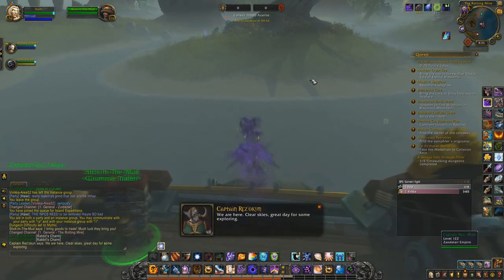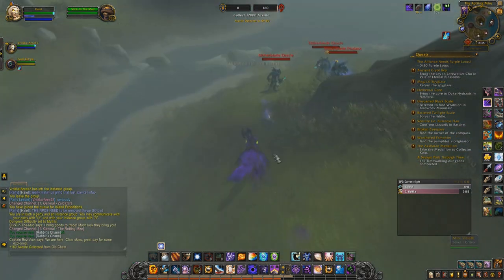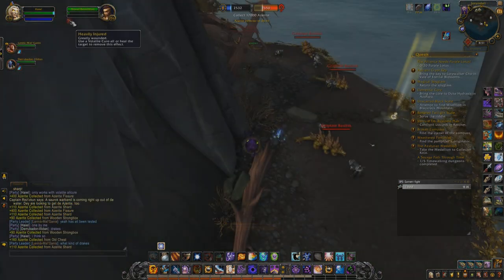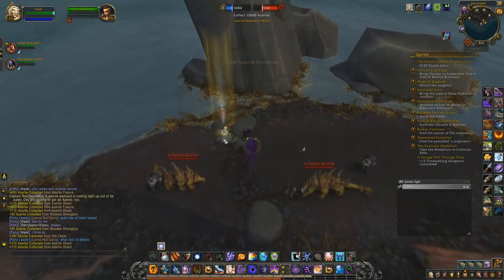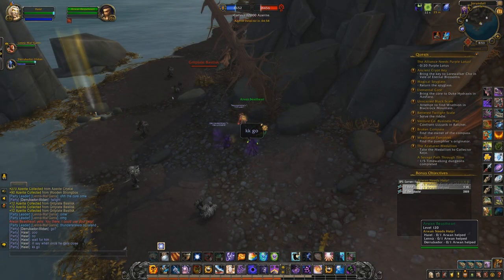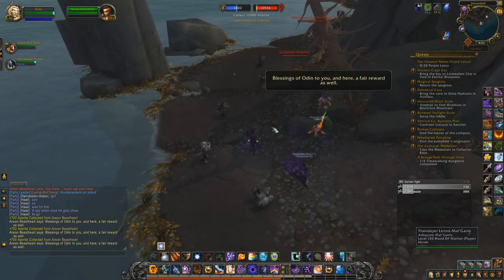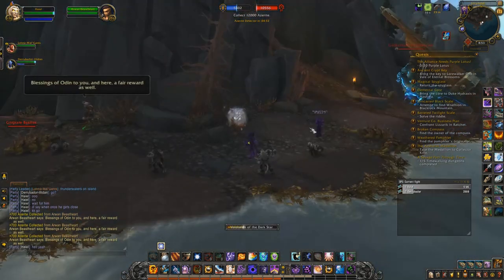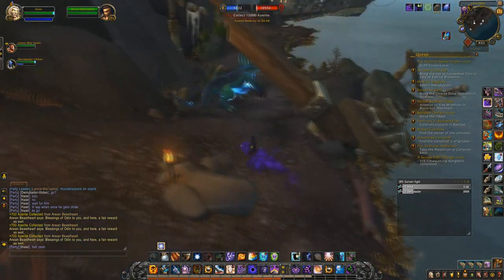Your group should split up to cover more ground. Try to avoid fighting the opposite faction NPCs, because they are more trouble than they're worth. Keep an eye out for an item called the Volatile All-Cure on the island — it's a specific quest item that can actually be stacked. If your squad casts it at the same time on the quest mob, you can get the Azerite rewards three times in a row, totaling 2100 Azerite, which is pretty significant if all three of you manage to do it.